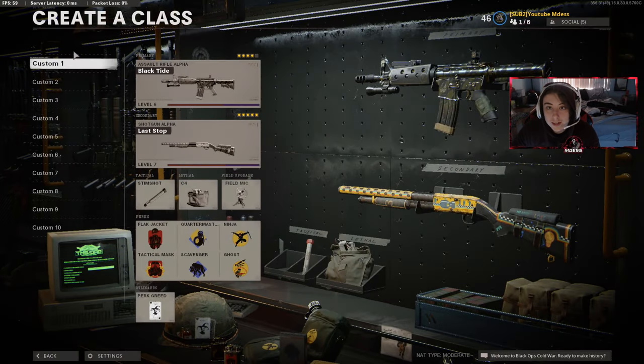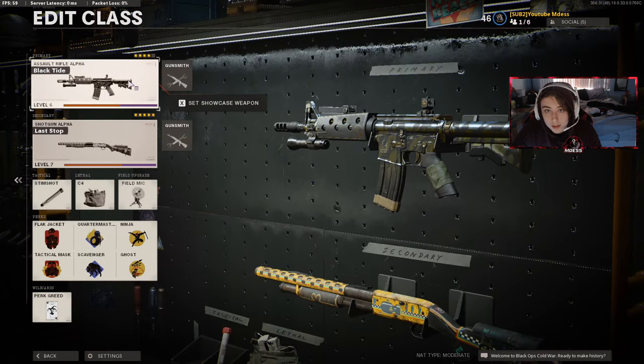What's going on guys, welcome back to today's video. I have the Black Tide, which is the XM4 blueprint. I went absolutely off in this gameplay you're about to see — it was domination. The class setup isn't the greatest in terms of using the blueprint itself, but when you're able to control the recoil and be okay with 30 bullets, it actually gets the job done.